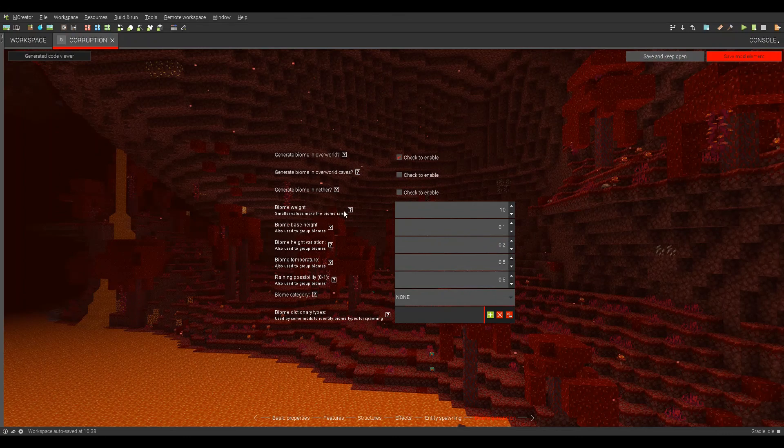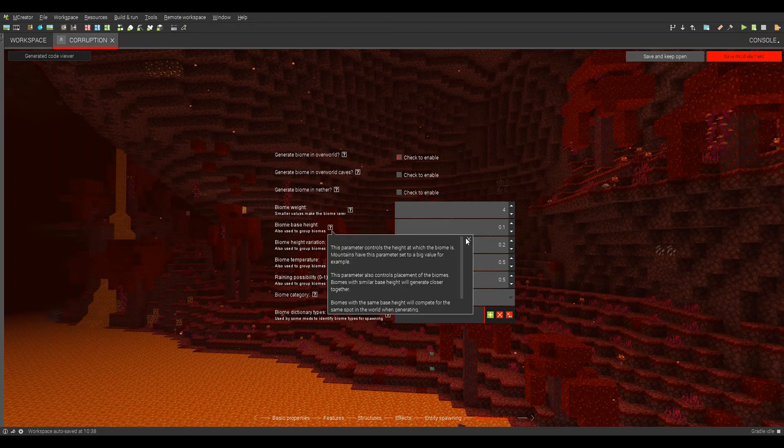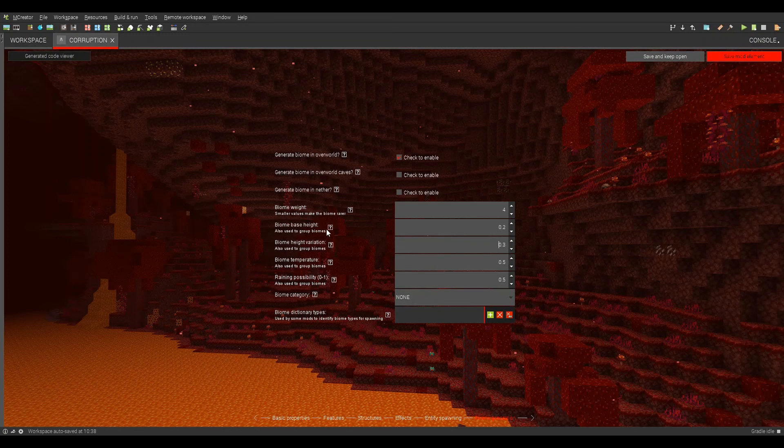So if we want it to be in the overworld, we will make this kind of low — five, for sure. We're going to make this a little bit more varied — this is going to be like how tall it is. Mountains are going to have really high values; if you want it to be flat, you want this to be really low. Temperature, we're going to make this a full-on two, which is deserts and the nether. Raining possibility: zero. Biome category will be nether.